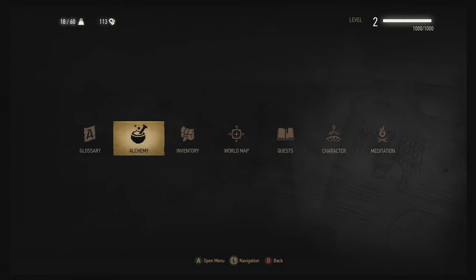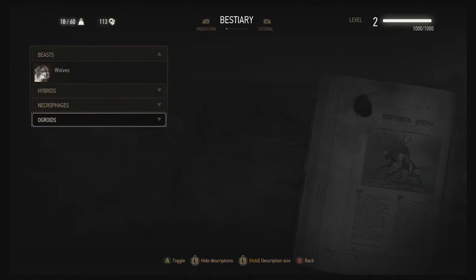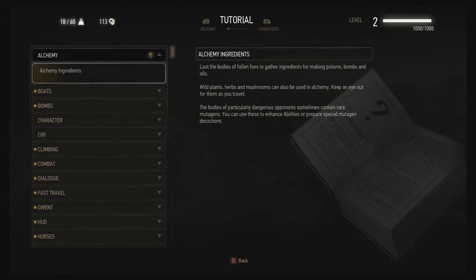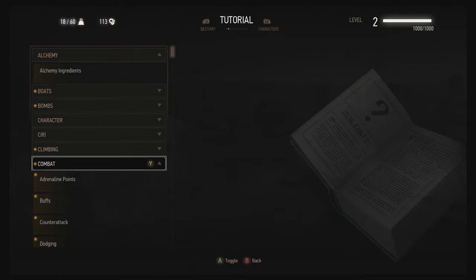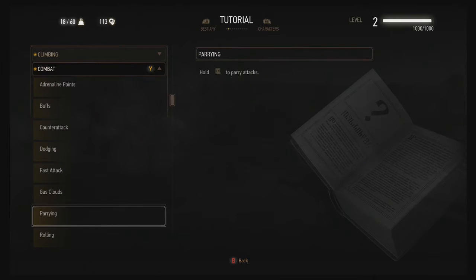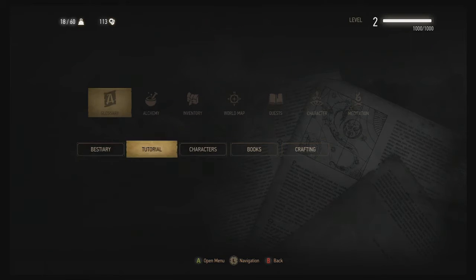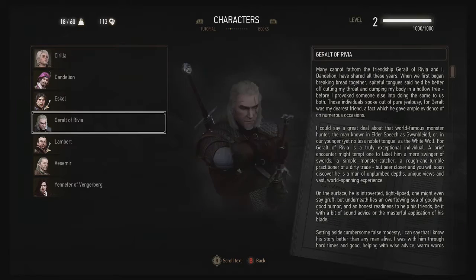They did change the tutorial a little bit. I need to know how to combat — how to counter. Press the left trigger to counter, hold left trigger to parry. Dodging is B — so instead of jumping, you dodge. Okay, I see. The character screen also looks a bit different.